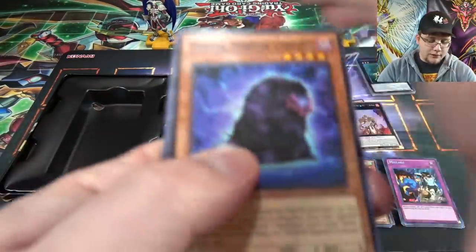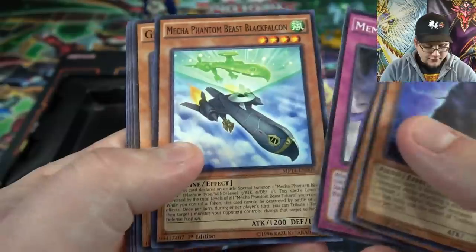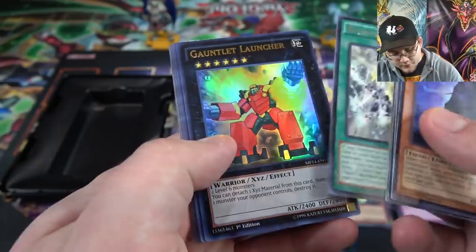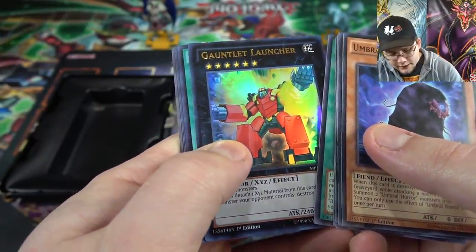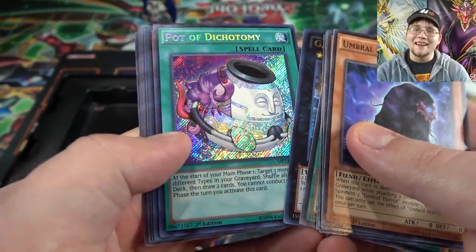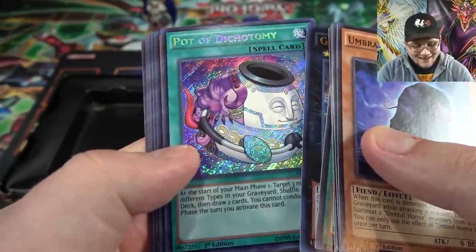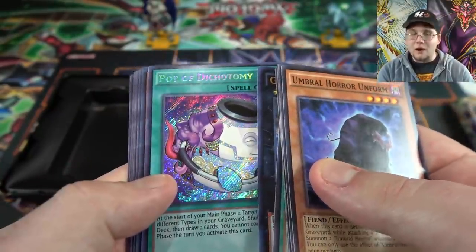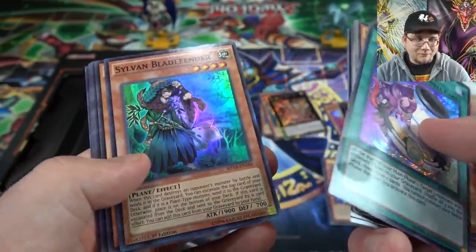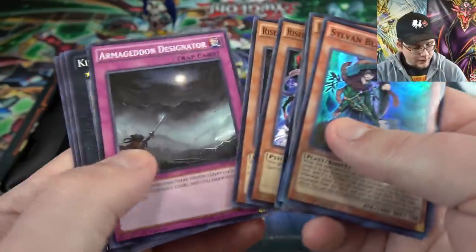Can we end with a really good reprint? Some Bujingies and everything too. Then we have Bujin Unity. Gauntlet Launcher — not too bad. Then we have Pot of Dichotomy. I remember when this was actually sought after too — it's another secret era pot card, basically, that we always get, whether it's Desires, Dichotomy, or Extravagance — I could not think of the name because of the name change they had for it. And then also Sylvan Bladefender.